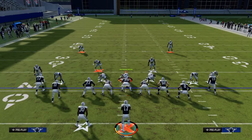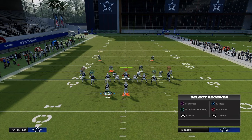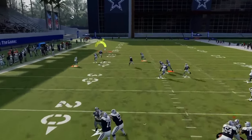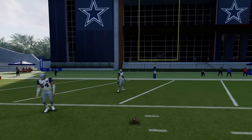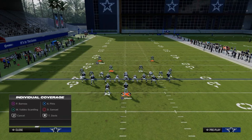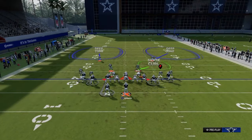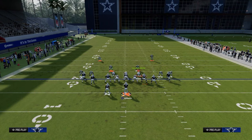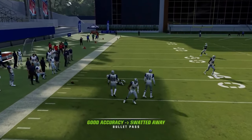If this receiver just beats man press off the ball with no safety help over the top, look at him as a potential read. Your opponent will probably put safety help over the top, putting their user in no man's land. If the user is to the right side of the screen, it makes the read really easy — you have this post route to the left, and once he cuts left, that's going to get free formed and should beat man.